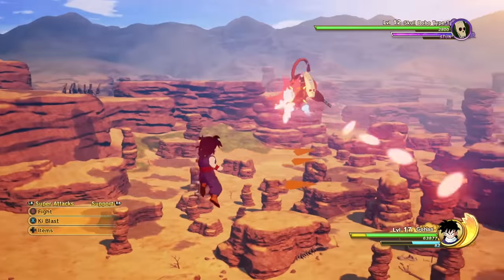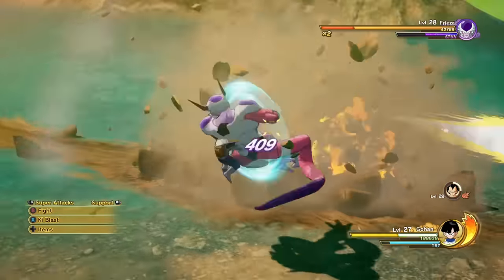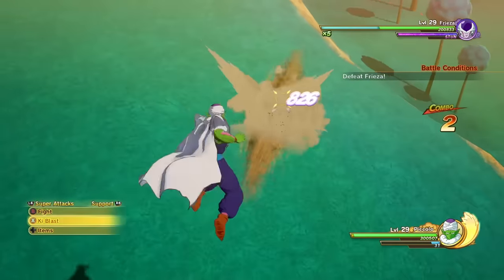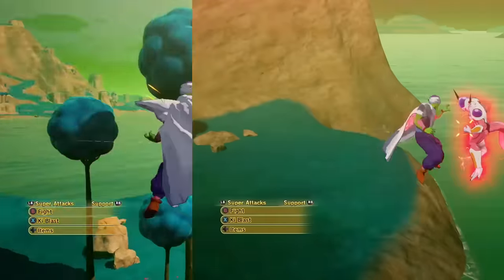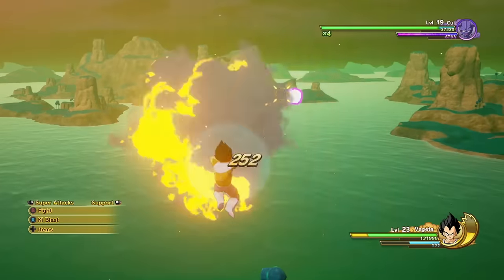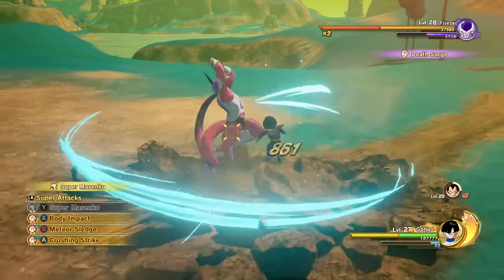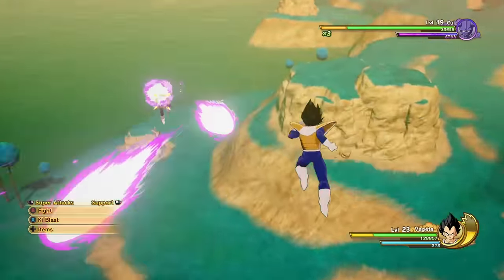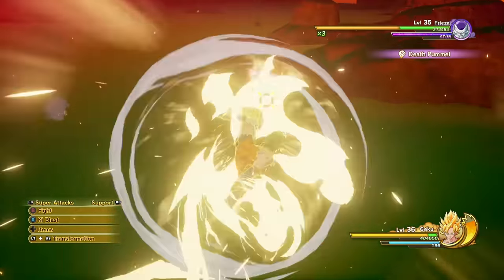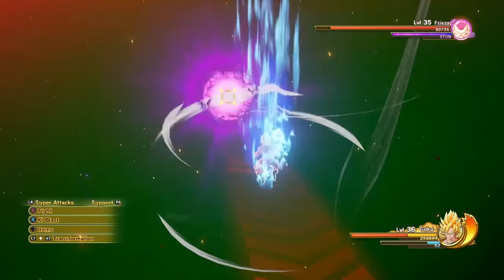Probably the most difficult ability to pull off is the Dodge Escape, which is where you press the Step button just before an enemy attack connects. You might not think to use it a whole lot because the Vanish attack — the attack where you press the Step button while blocking, which teleports you behind the attacker — is really good for escaping if you're stuck in a combo. But the Dodge is just the Vanish attack without any drawbacks. The Vanish costs a lot of key energy that you could be using for special attacks.